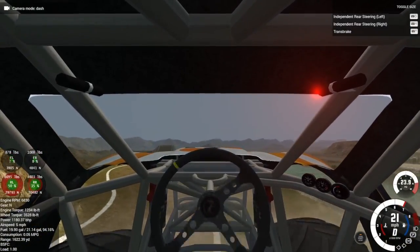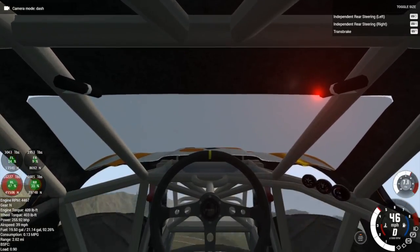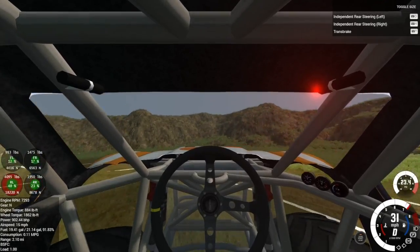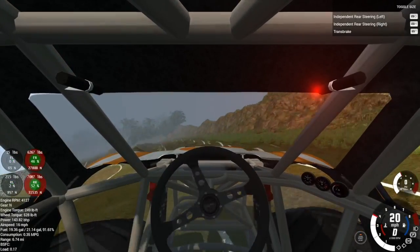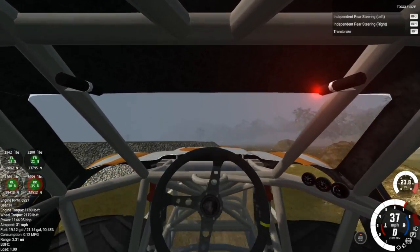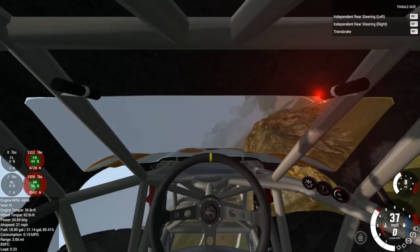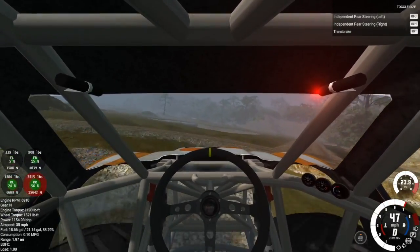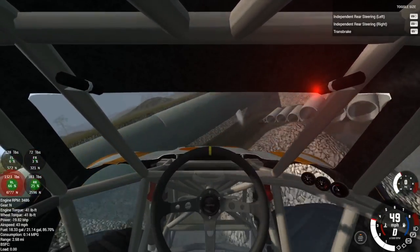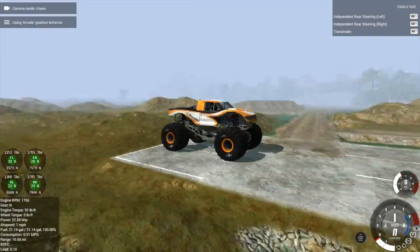Let's go inside - oh this looks nice, I haven't actually been inside before. And send it! Such a smooth landing. We gotta complete the track. Let's just drive straight and see where this takes us - oh we're gonna crash! Into here - yeah we're done. Do I stop? No, okay so yeah I'm done.